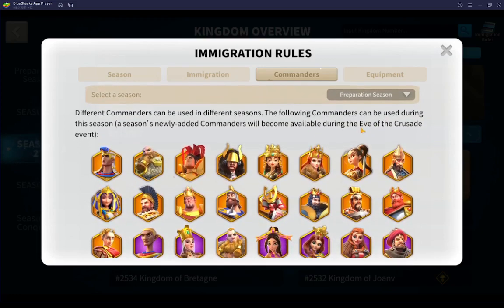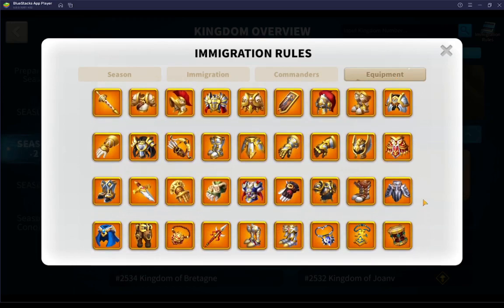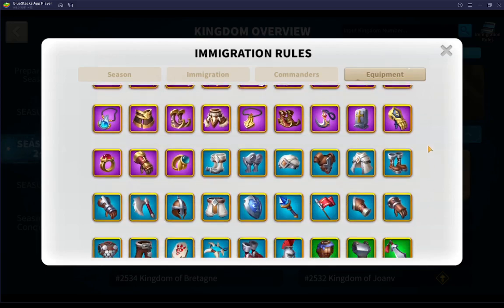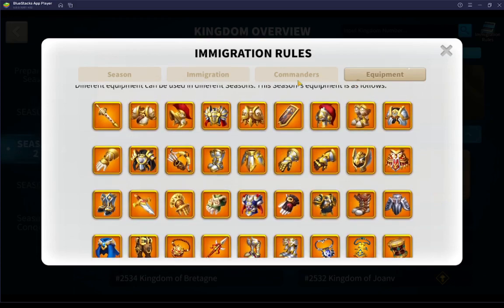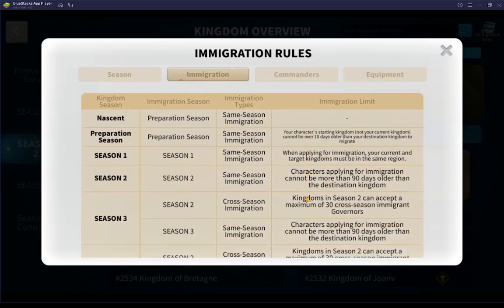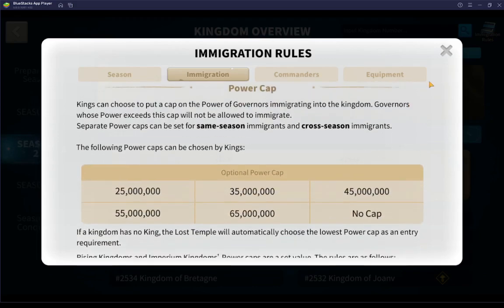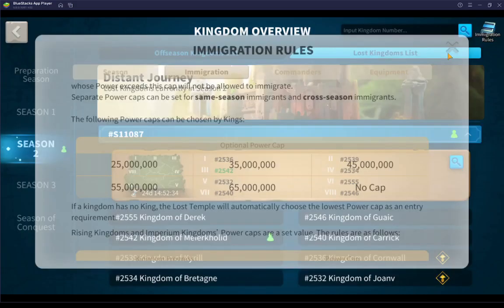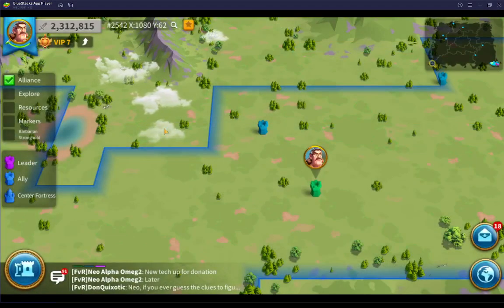There's something called the Eve of the Crusade event and we're coming up on that. These are just commanders and equipment that will be made available for people in any particular season. I haven't gotten into the equipment at all — I'm learning as I go along so I can teach as I go along. More experienced players may find my videos quite boring, hopefully not. That is where it is for being in Season 2.